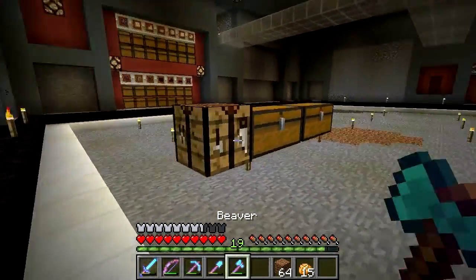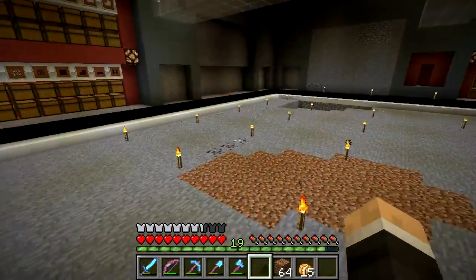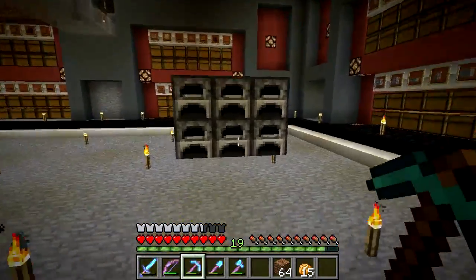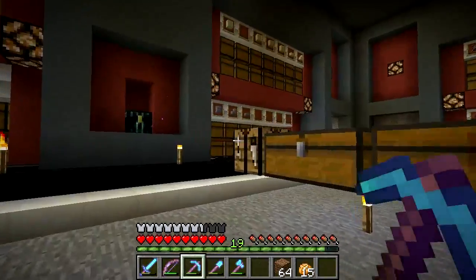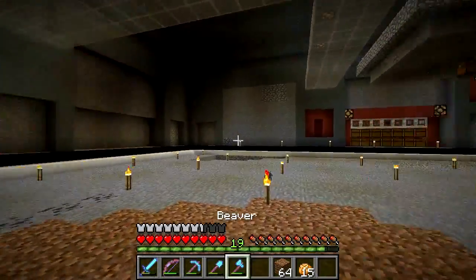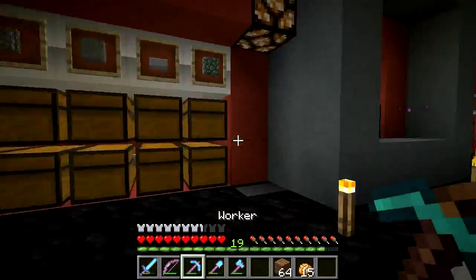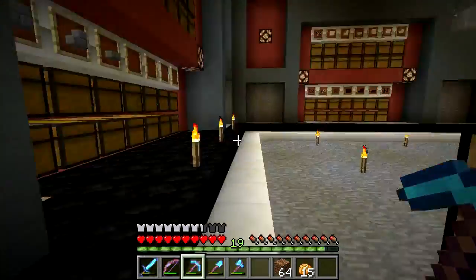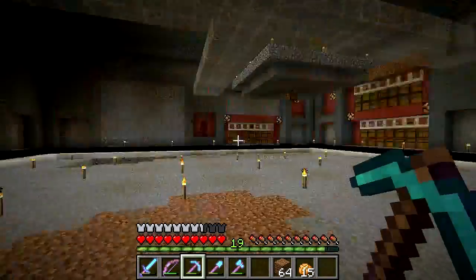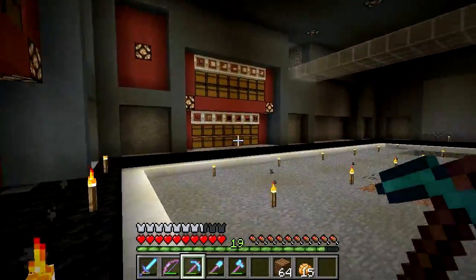You can get a stack of furnaces but they don't really belong here. I may have a toolbox somewhere with all of this kind of stuff in it, and there will probably be one on this floor filled with things like spare enchanting tables, brewing stands, all that kind of stuff. There might be a chest for that somewhere here but that's just one to think about.